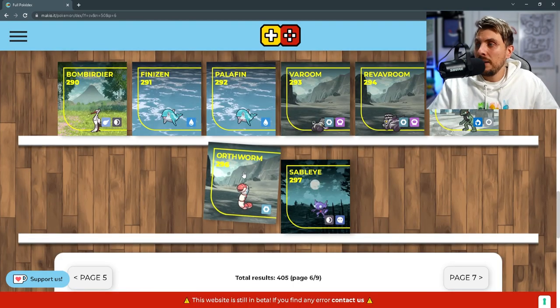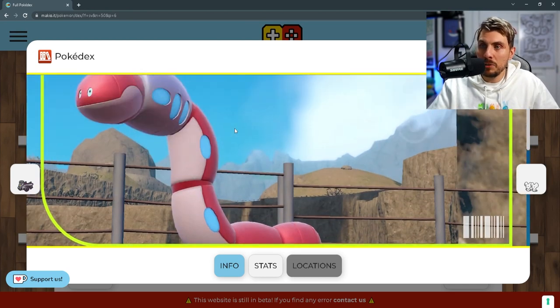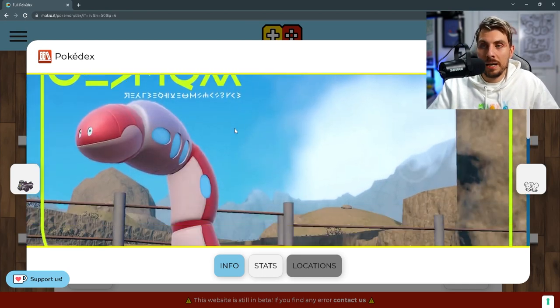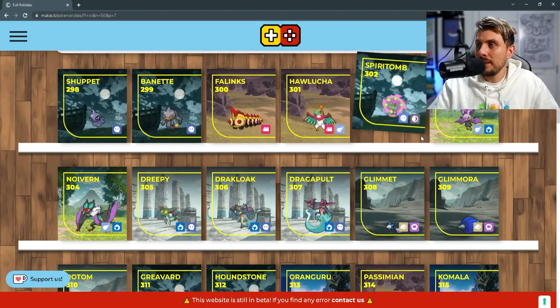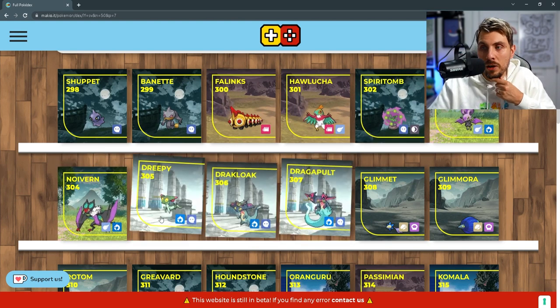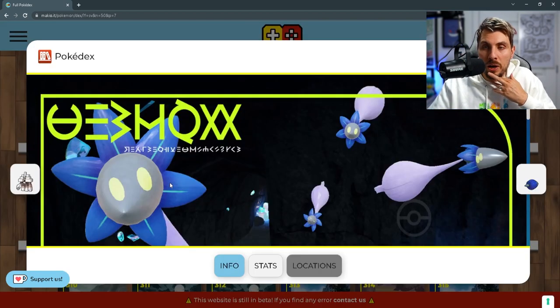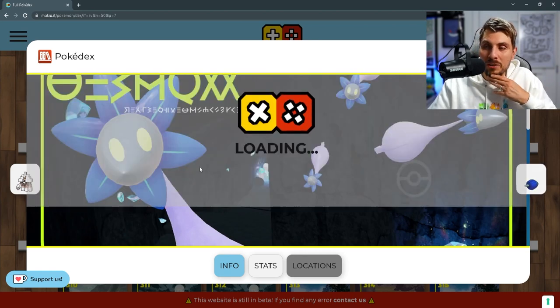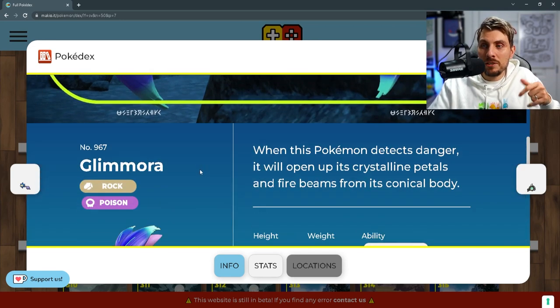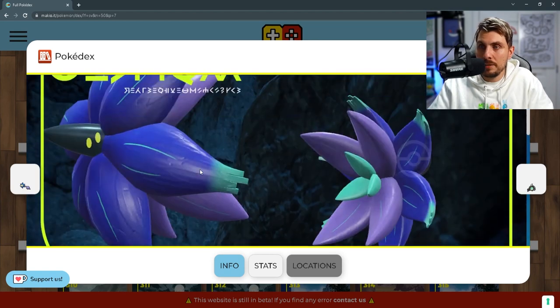Then we've got Cyclizar, already been revealed in the trailers, and Orthworm is a brand new steel type Pokémon that looks absolutely wild. Sableye is returning. Then we've got the Eiscue line, Pincurchin, Hawlucha, Spiritomb, Noibat, Noivern, and then the Dragapult line — another exclusive to Pokémon Violet. We've got Glimmet, a brand new rock and poison type Pokémon — teeny tiny but very cool — and then its evolution Glimmora, again rock and poison type with Toxic Debris and Corrosion as its abilities.